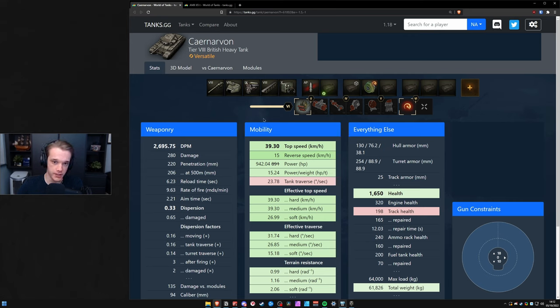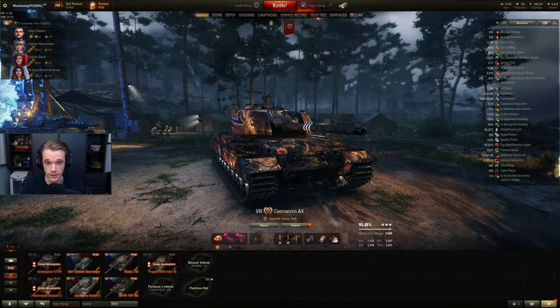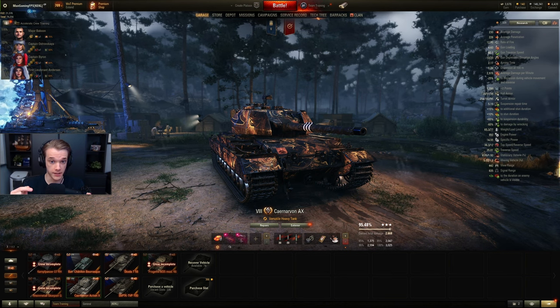You see how this gets super complicated depending on your playstyle and whether you really want to use HP boost, especially at tier 8 where you meet quite a lot of 120mm caliber guns and will get tracked unless you have that right-hand field mod. But unlike the Carnarvon, with the AMX 65T you can run this setup and not have to worry about that.